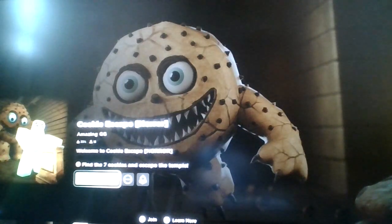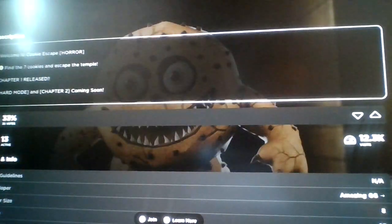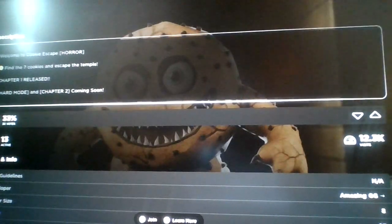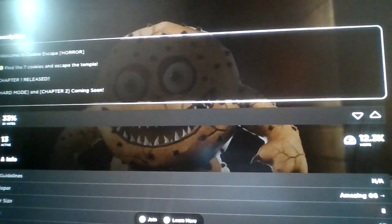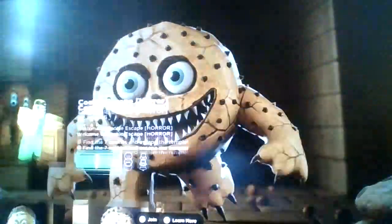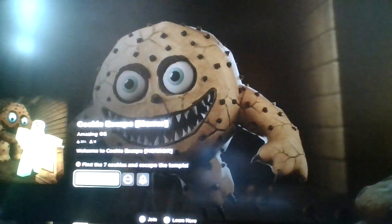Welcome to Cookie Escape Horror — find the seven cookies and escape the temple. Chapter one is released in hard mode, with chapter two coming soon. I was searching for Roblox experiences to play in future videos and randomly found this game in the sponsored category.